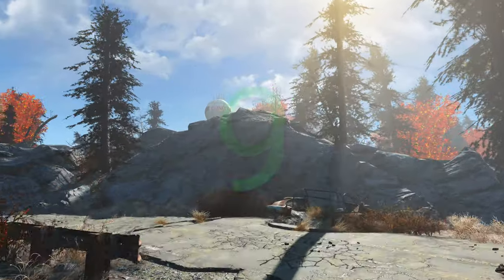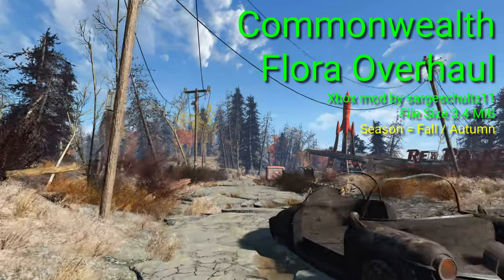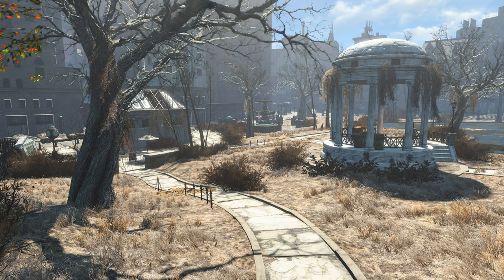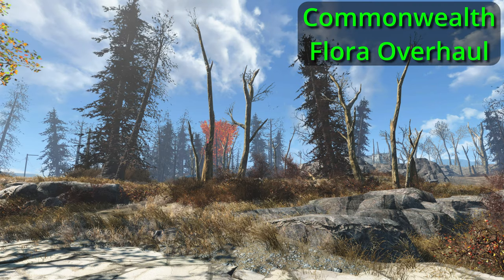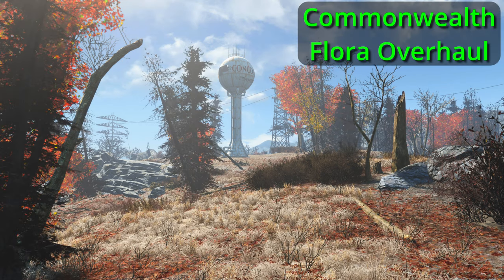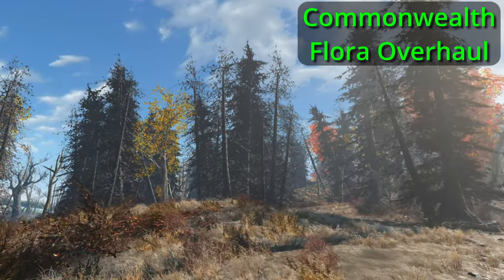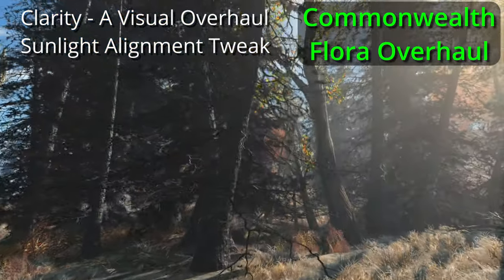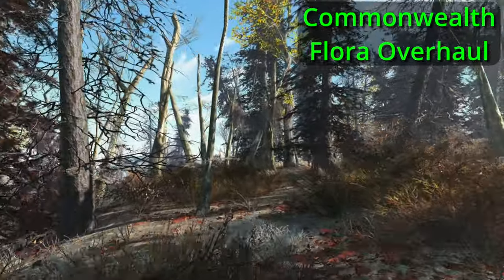Number nine is the Commonwealth Flora Overhaul mod. The aim was to overhaul the trees and landscape to make things look more alive, but still look ravaged. Just like the Overgrowth mod, Commonwealth Flora Overhaul adds fall-colored leaves to some of the dead trees, and also adds some dark pine trees around the place, which changes the game's look. What I really like is the layer of leaves covering the ground — I think they fit really well. For the video gameplay captures, I also loaded the Clarity mod and the Sunlight Alignment Tweak mod, as I think both help show the tree mods at their best.